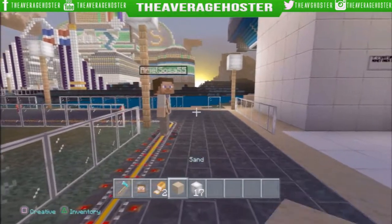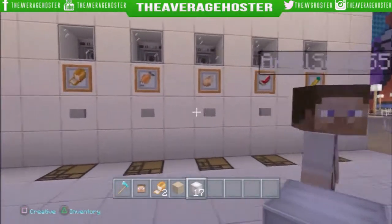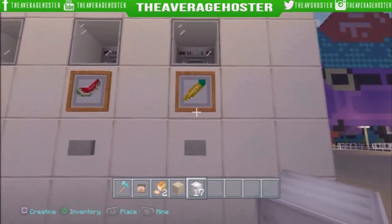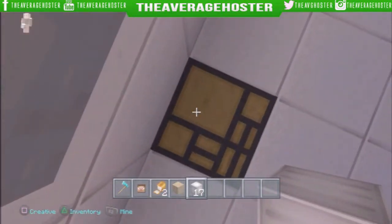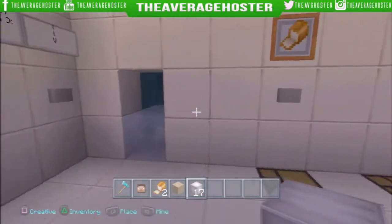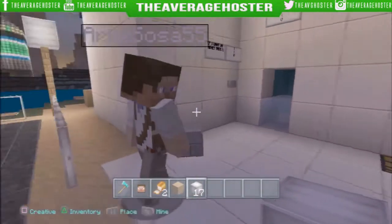This is just going to be an episode on his store. Basically, as you can see, you've got bread, fish, chicken, watermelon, and carrots. These are dispensers up there, and these are redstone lamps.